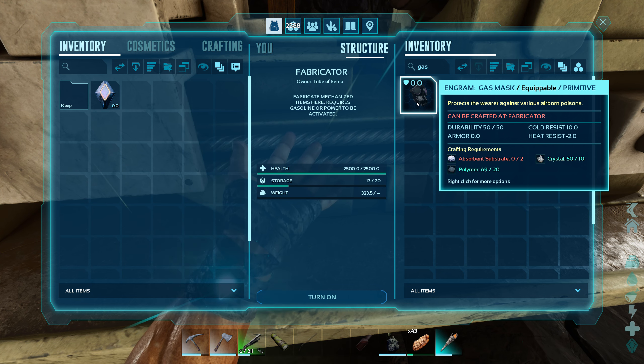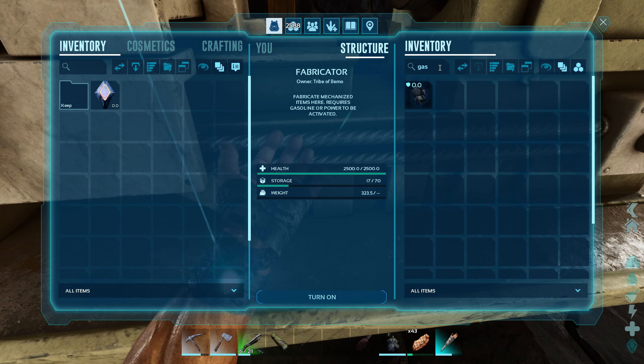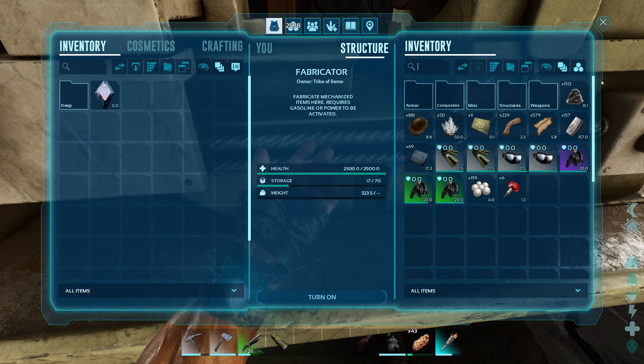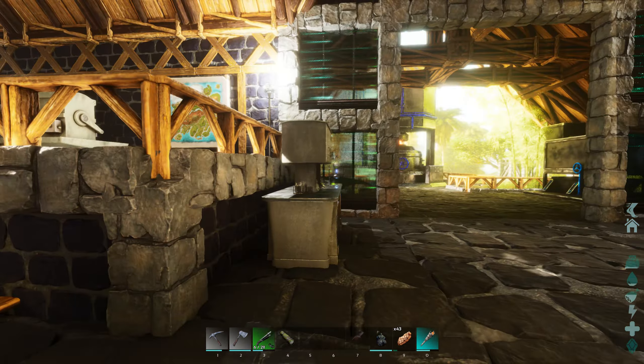Now for the gas mask itself, we only need two of the absorbent substrates. The cool part about doing this is we can wear our full set of normal gear in there — all of our flak armor. We've only got to carry extras of these to replace them whenever they get broke. If we go wearing our scuba, you've got all these parts that could potentially break. And there's a ton of dragonflies in there, spiders, centipedes. Centipedes are the main thing because they will break our armor.